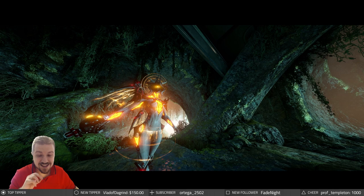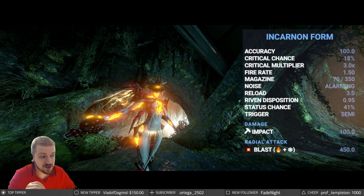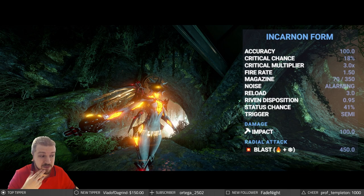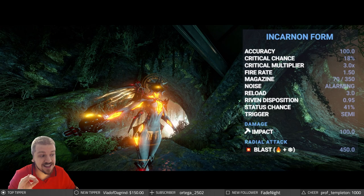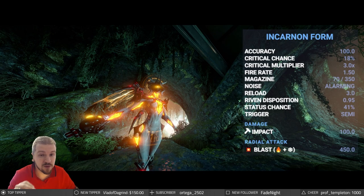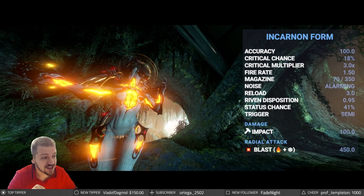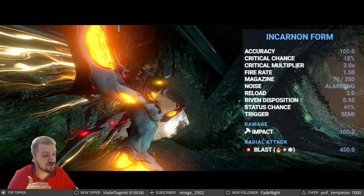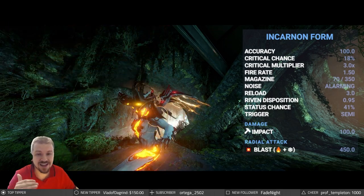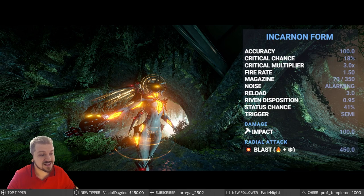Now what we do have for this one is the Incarnate stats that you can see on screen right now. Critical chance sees an increase — a big increase? Not really, from the base of 15 to only 18%. But the story here is the critical multiplier that jumped from 1.7x all the way to 3x, which is absolutely fantastic. Fire rate of only 1.5 and the magazine 70, with an ammo reserve of 350.